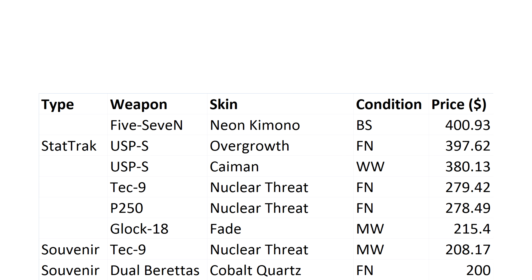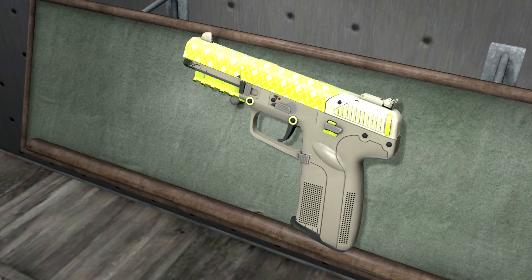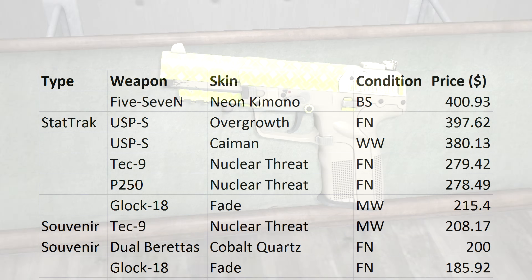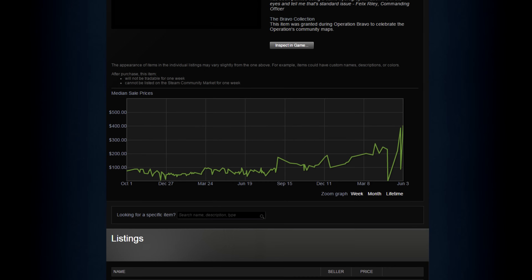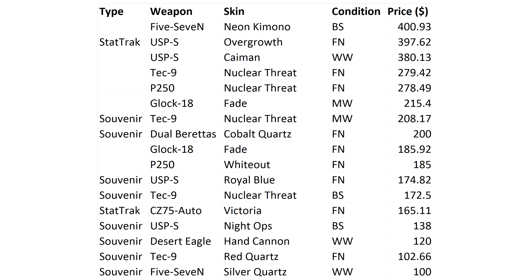Surprise surprise, the most expensive is a battle-scarred 5-7 weighing in at $400. Alternatively, you can get yourself a factory-new one for $25.38 — pays to shop around. Second is a factory-new stat-track Overgrowth for $398; it's always been expensive but has only gotten more so recently. I'm sure the other 15 have exciting stories to tell as well — I'll leave them here for you to look up in your own time.